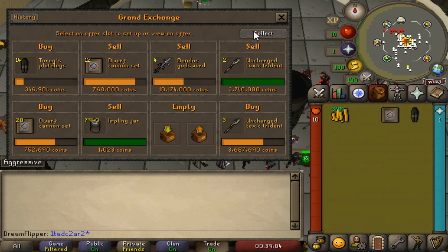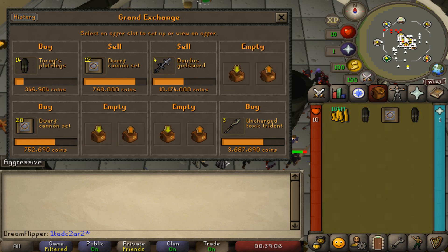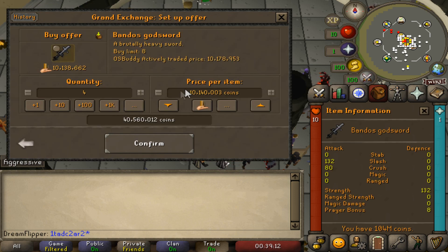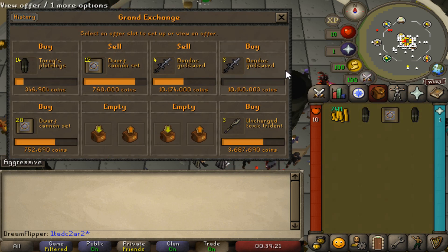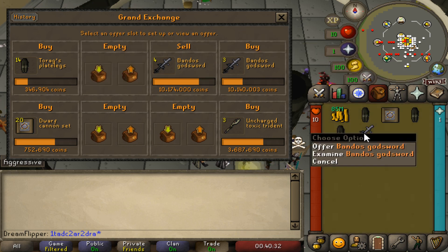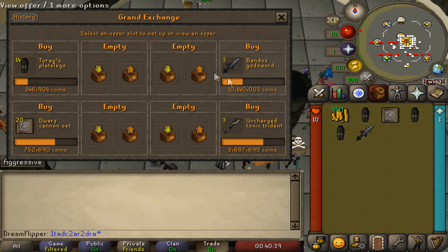We've sold off a lot of things in the span of a few seconds here. Let's just hit collect. We'll go ahead and buy another three Bandos Godswords — I believe that will hit the limit for us, getting a 34k margin on that. Quite nice. We finally sold off all of the Dwarf Cannon Sets, and we sold off the last Bandos Godsword. Perfect.